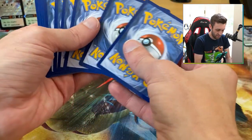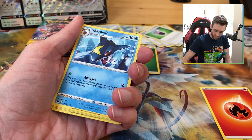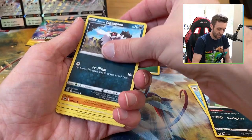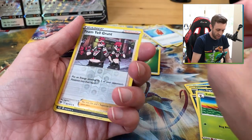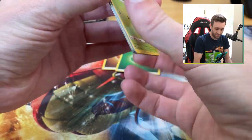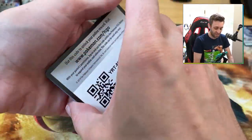Code card for y'all. One, two, three, four — still no V-MAX yet and we are about 15 packs in with no V-MAXes. Pretty bad luck given how small the set is. Another Swablu, Nickit, Kakuna, reverse Team Yell Grunt, and another Scrafty — two Scrafties already. Our luck is not good right now, not good at all.